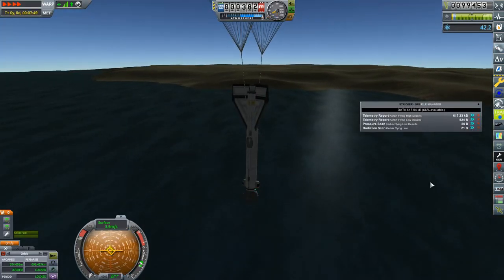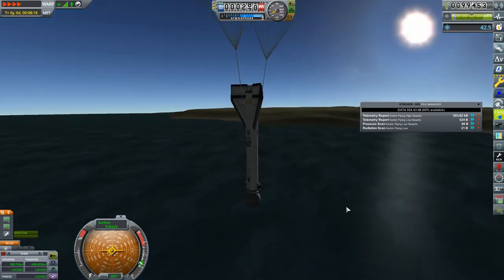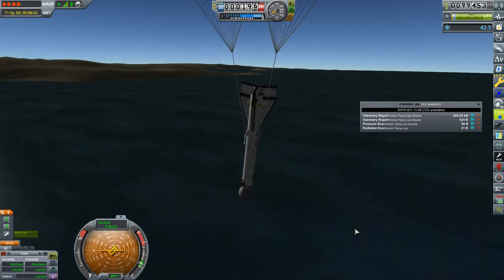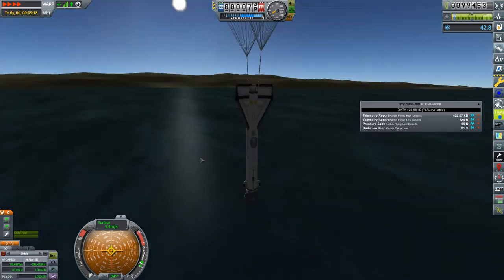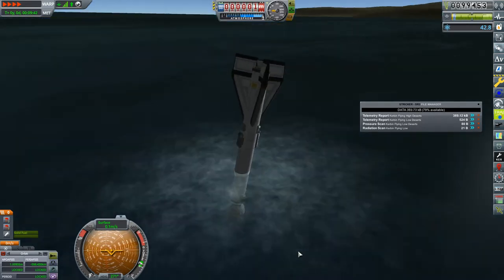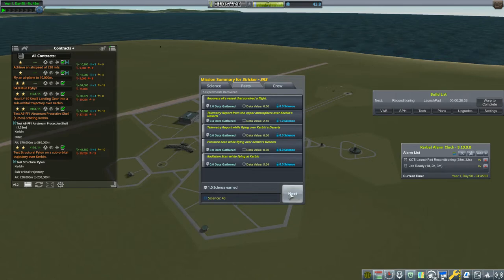I've got still telemetry flying over the deserts — there's still some stuff to get; it's transmitting it away. Going over different biomes is not a bad idea. Let's just do exactly that same thing again. Am I getting any splashdown science? I am not. So this is recoverable. Okay, that worked out alright. My science situation — not quite up enough.